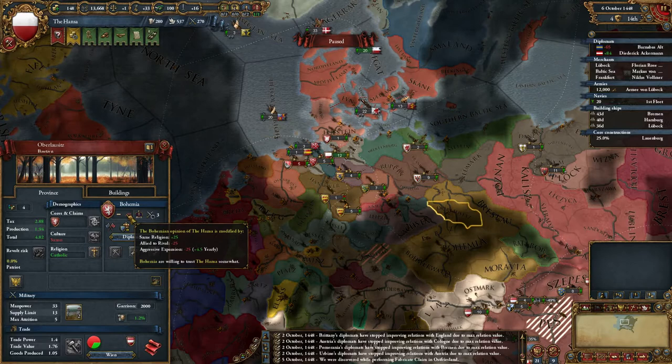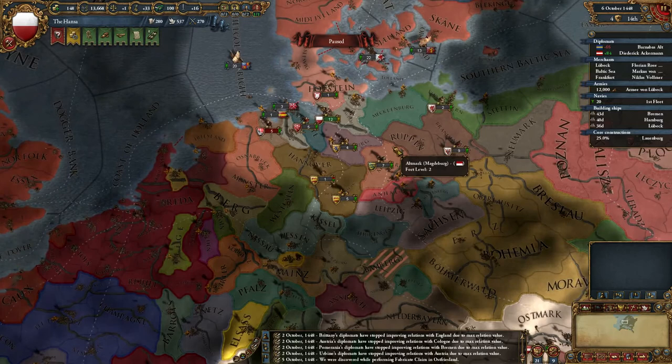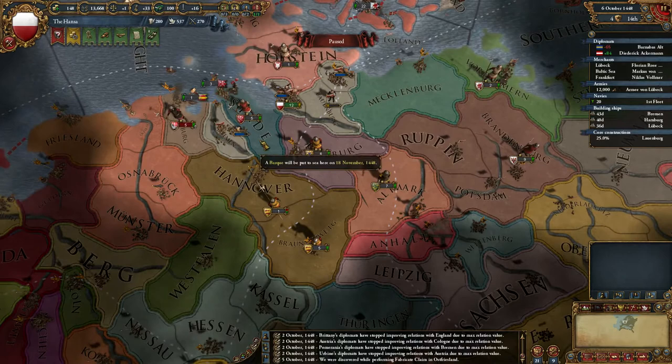The aggressive expansion now runs out a lot quicker in the 1.6.1 patch, which is good. You can see they have 4.5 yearly decay, so it's only about 5 years - for a Bohemia case anyway. That may delay my war, potentially. Sadly. I'll have to see.